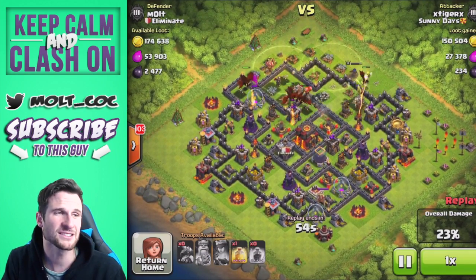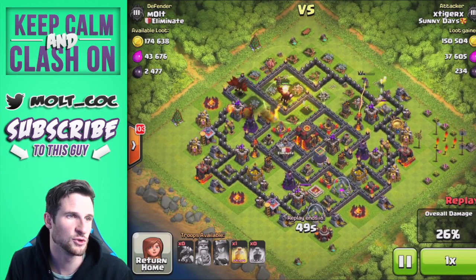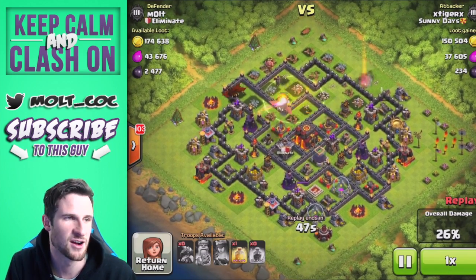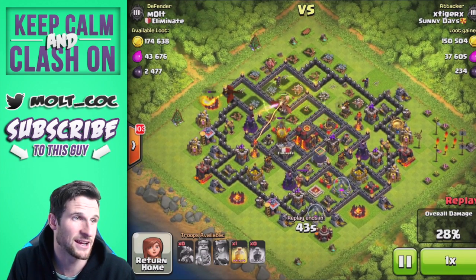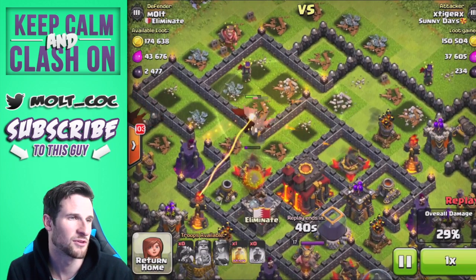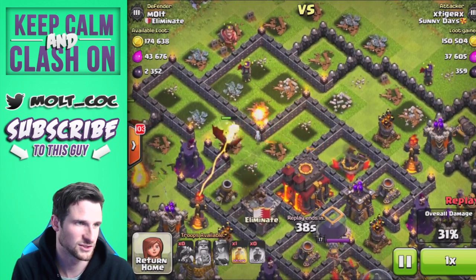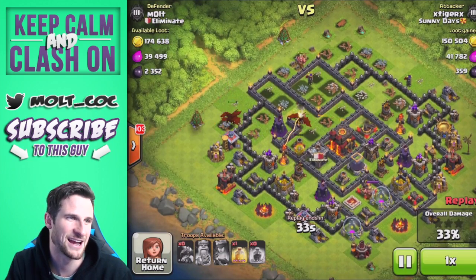My air defenses are protected pretty well — at least the two towards the middle are. The ones on the outside aren't protected as well, but they end up doing a good job. The one on the right side is doing work on those dragons, and that X-Bow is also annihilating dragons, as is the air defense at the bottom.